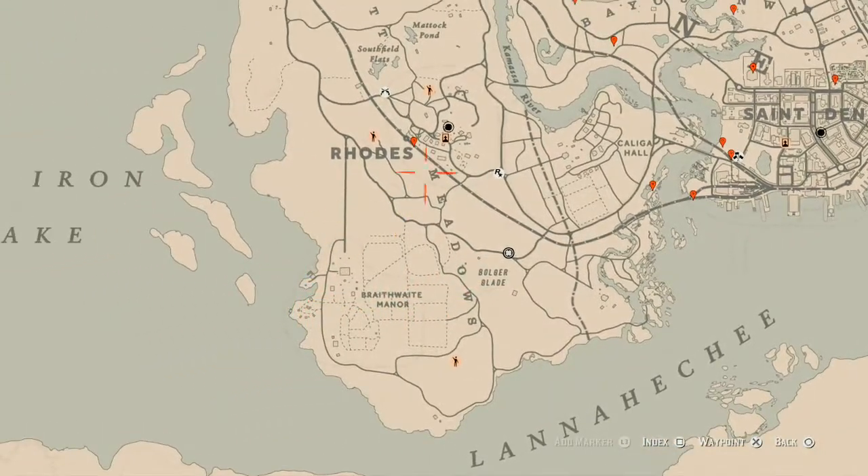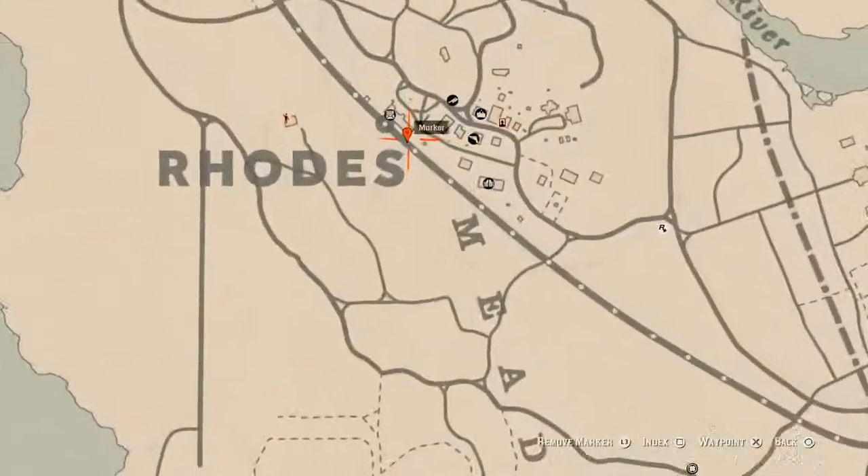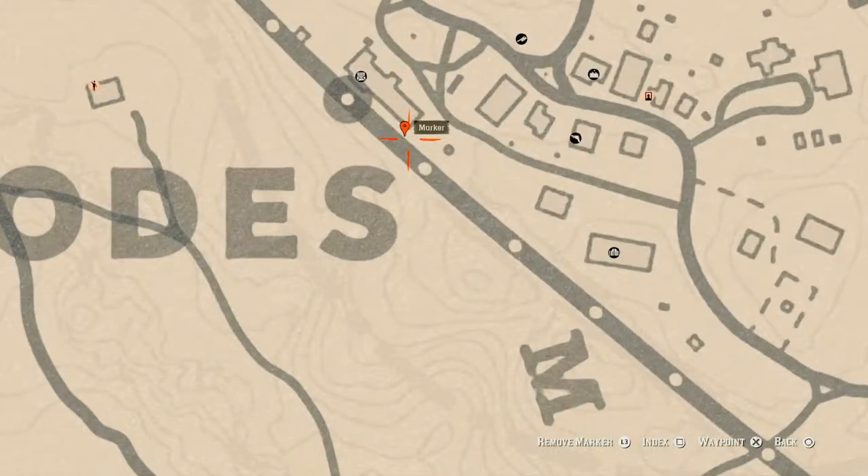Over at the next marker on the road, you will find another family heirloom — this family heirloom is a rosewood hairbrush. Go and get that as well.